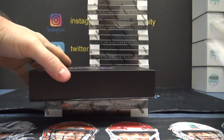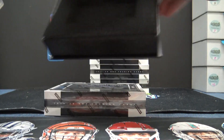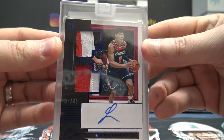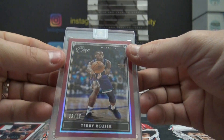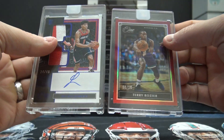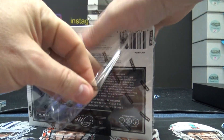Mbappe hit ya. Sure did. Starting off 24 of 49, dual rookie patch autograph — Rui Hachimura and Terry Rozier, three of 15.